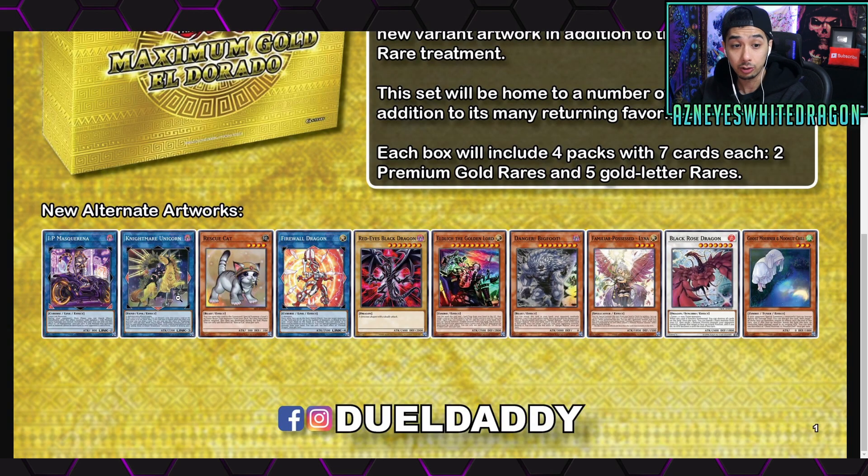They did a really nice post, and for those of you who want to see every new alternate artwork, there's: IP Masquerena, Nightmare Unicorn, Rescue Cat, Firewall, Red-Eyes Black Dragon, Eldlich the Golden Lord, Danger! Bigfoot!, Familiar-Possessed, Lineup, Black Rose Dragon, Ghost Mourner, and Moonlit Chill.